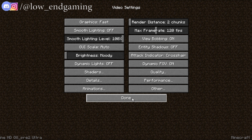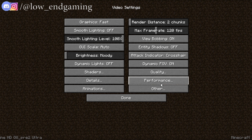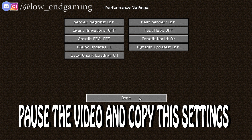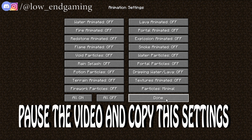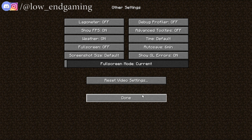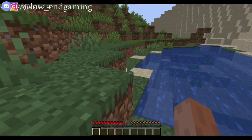Then click on done and go to details. Here also follow me and copy all my settings. Then click on done and go to performance. Here also follow me and copy all my settings. Then click on done and go to animation settings. Here also pause the video and copy all my settings. Then click on done and go to other settings — here also pause the video and copy all my settings. After changing all the settings, start the game.